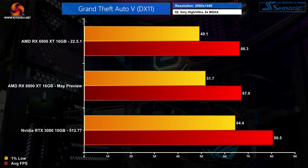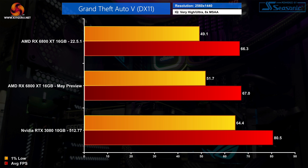Moving on to a big one — Grand Theft Auto 5, still one of the most popular games on Steam almost a decade after its release. Here we see next to no change to the average frame rates for the 6800 XT with the preview driver. The 1% lows do improve by 5% at 1440p, but it's not exactly a game changer, particularly as the RTX 3080 has a clear lead in this game. At 4K it's much the same, just with lower frame rates across the board. It's worth noting I tested with 8x MSAA to keep things as GPU-limited as possible, which does reduce frame rates fairly significantly.